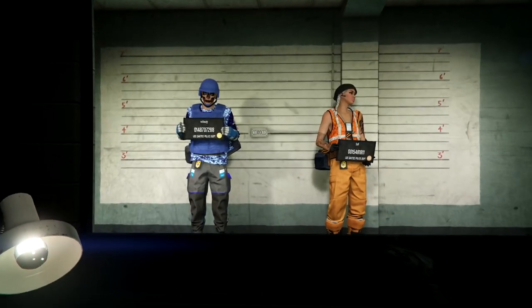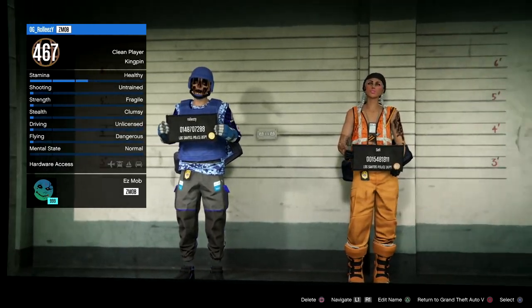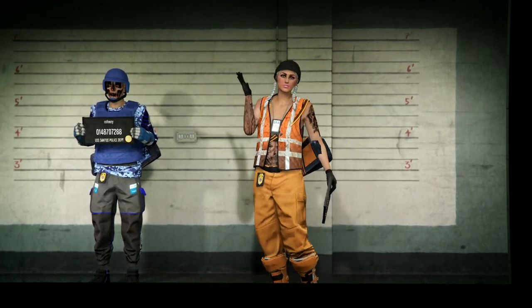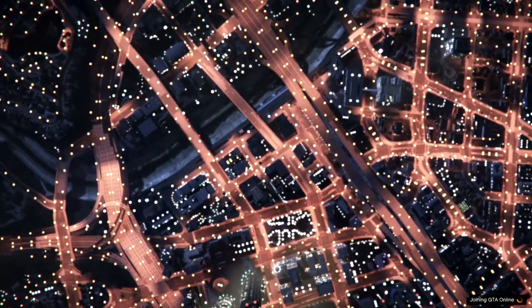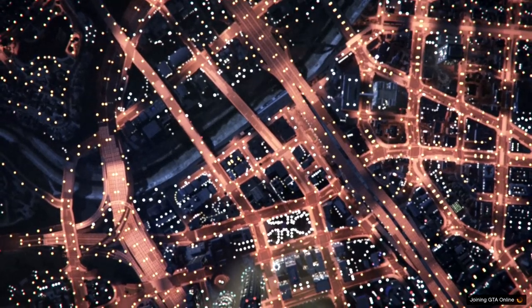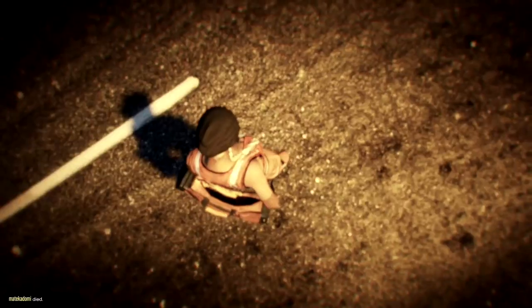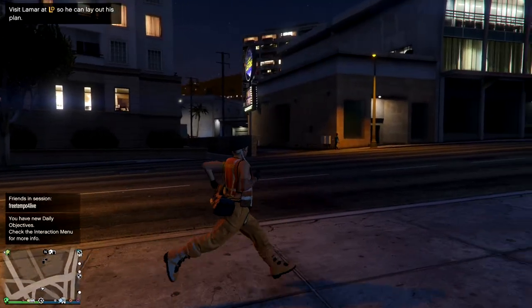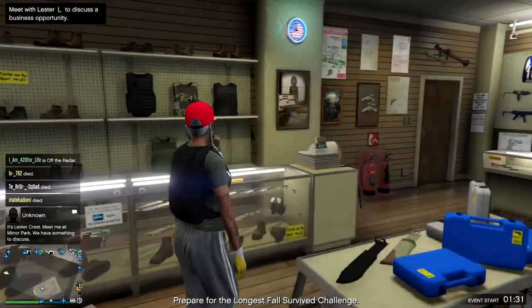First, head over to story and switch over to your second character — the character that you do not want the duffel bag on. I want it on my male character, so I'm going to my second character which is the female. Remember, you must have opposite genders for this to work according to the founder, though I'm not 100% on that.